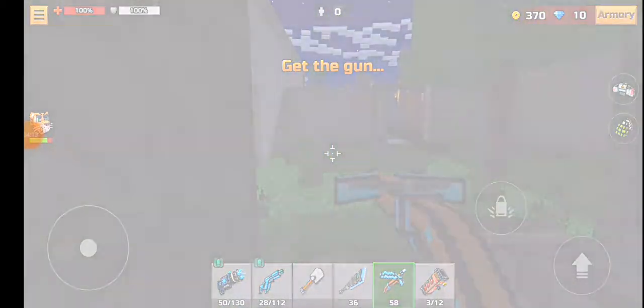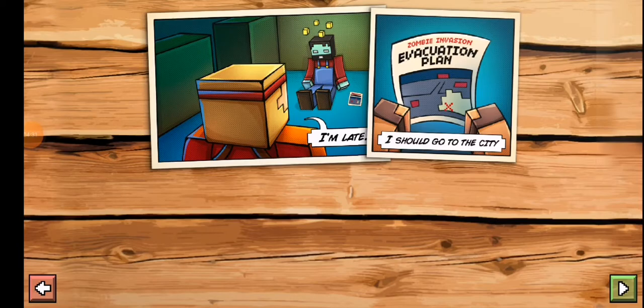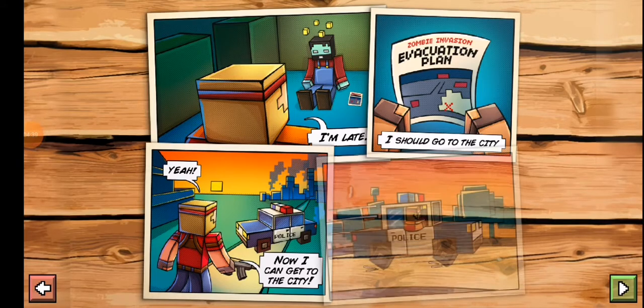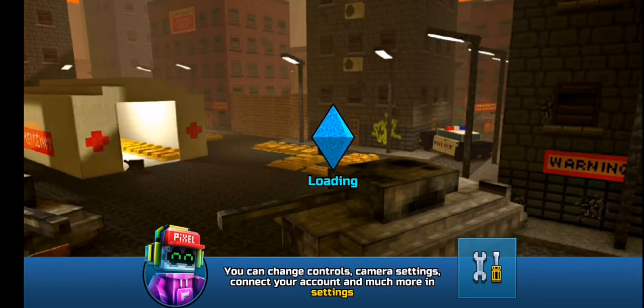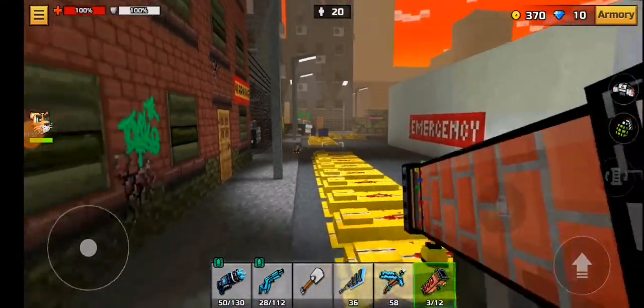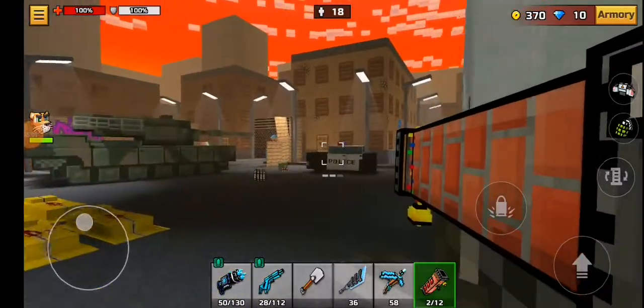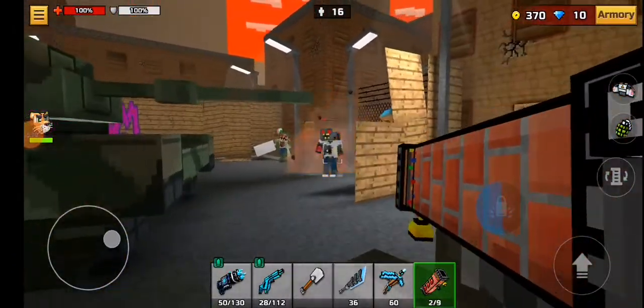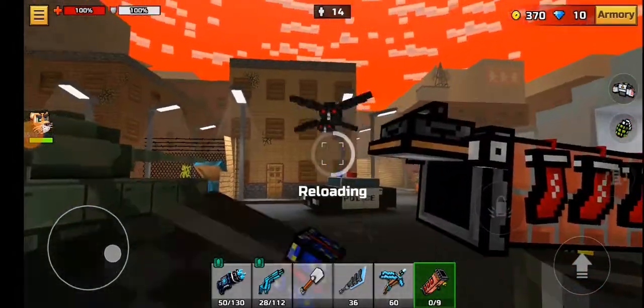Wow, that was two shots! I should go to the city — yeah, now I can get to the city. Alright, so now we're going into the city and we've got a tank! I remember this map — it was like a map from the Raid game mode.